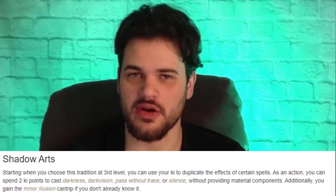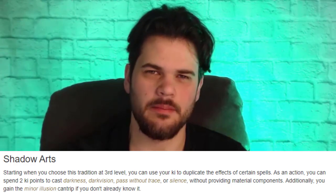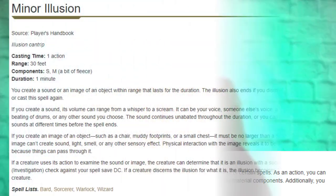Today I want to do a bit of analysis on the Way of the Shadow Monk. Starting off at level 3, we get Shadow Arts. Shadow Arts is a sick ability. What it's going to do is first off give us a cantrip — Minor Illusion.